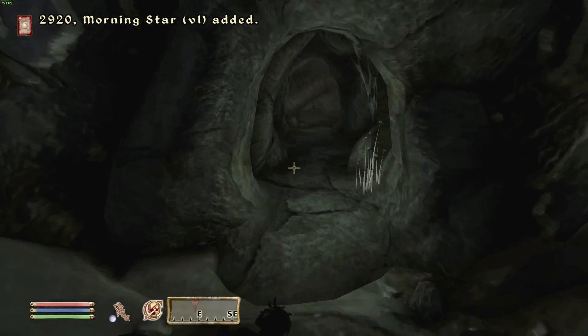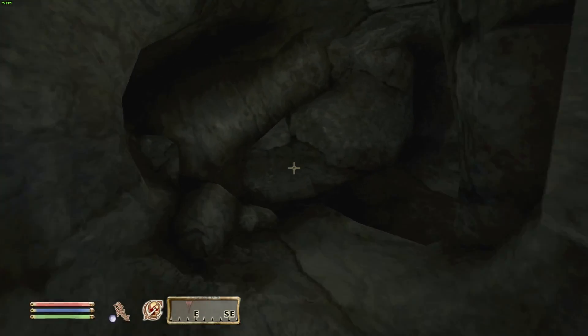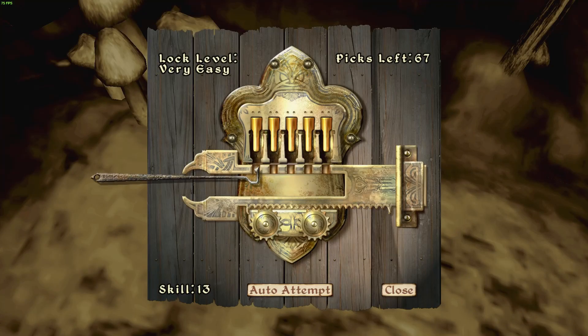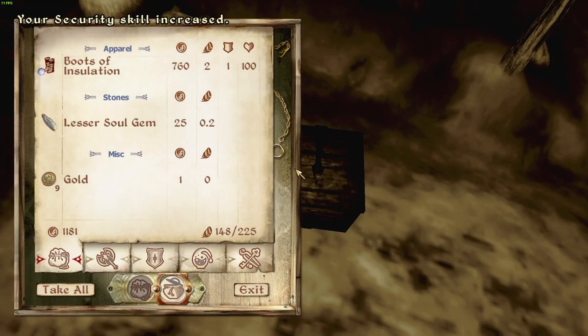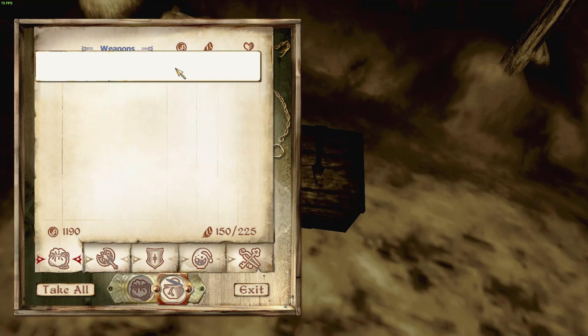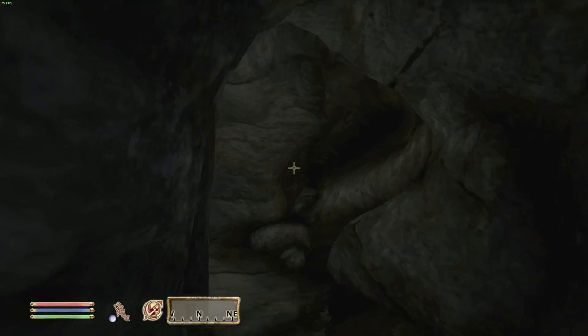Thanks again. Oh wow, a Morningstar! What's over here? Oh, a chest. Fuck yeah! Boots of Insulation. I had to come up with the word there.